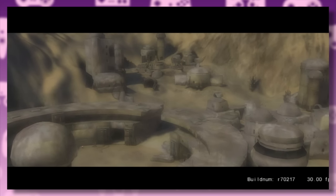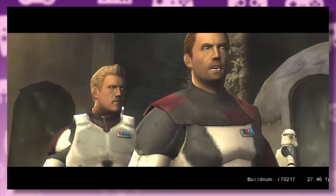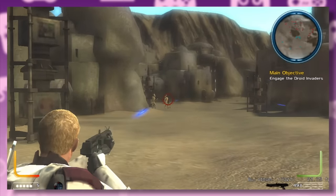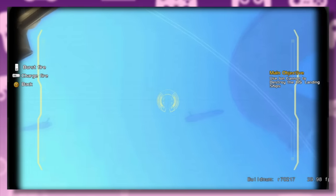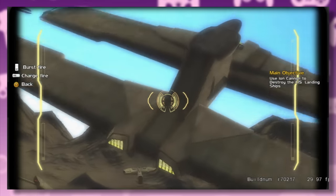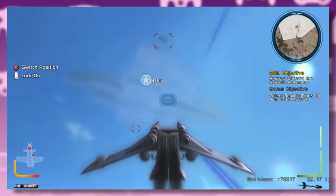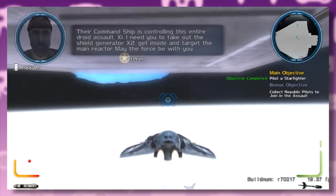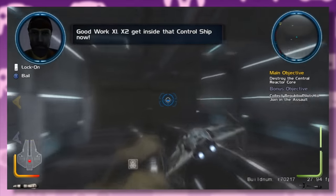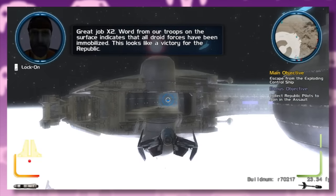The first proper level is also set on Tatooine. The clones are having a chill day when the droid armies suddenly attack, which gets X1 very angry. This level was designed to show off Battlefront 3's main gameplay loop: we start on the ground blasting some droids, then get into an orbital cannon to shoot down the dropships. X1 grabs a dropship and we blast off into space where we have to dock into the hangar of an Acclamator, grab a starfighter, fly over to the droid control ship, fly deep inside, blow up the core, and bail right before it explodes.